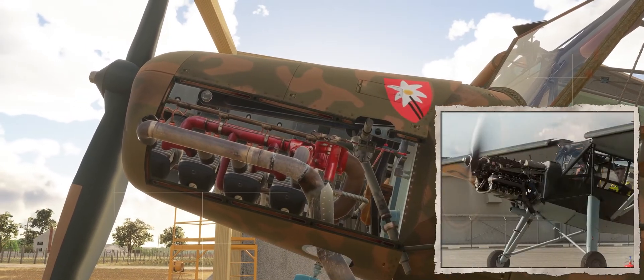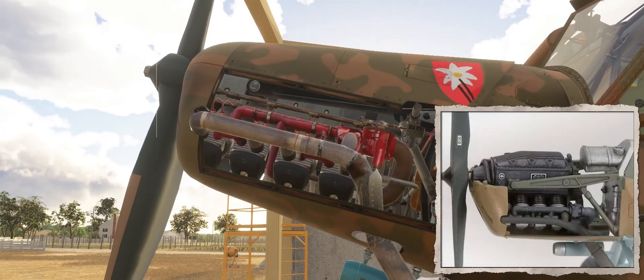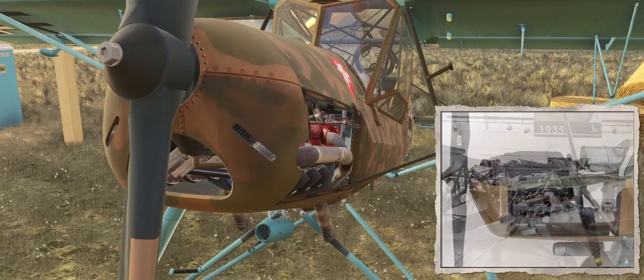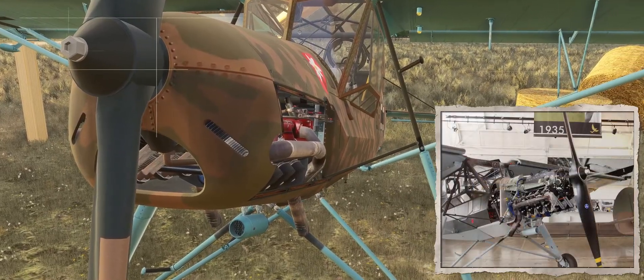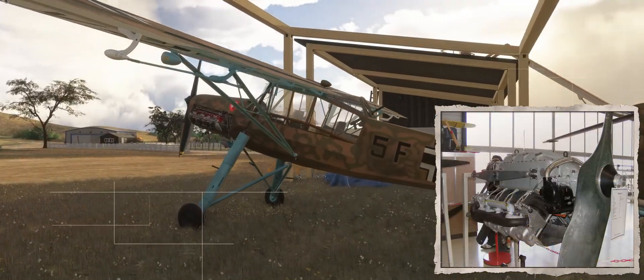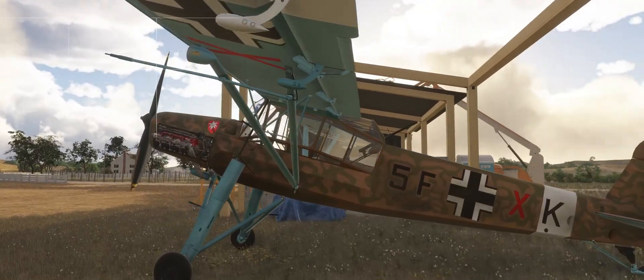The Storch was primarily powered by the Argus As 10C, an air-cooled V8 engine that produced about 240 horsepower. This engine was compact, reliable, and ideal for the aircraft's low speeds and STOL characteristics. The Argus engine also provided exceptional efficiency at low weight, which aided the Storch's outstanding flight characteristics.